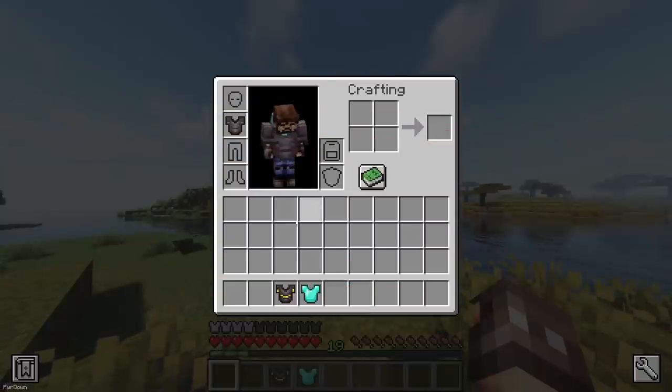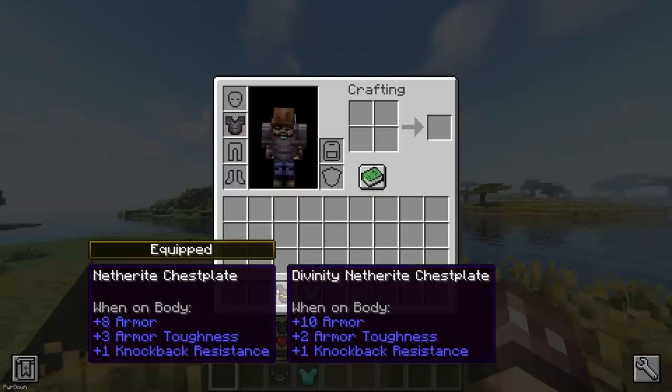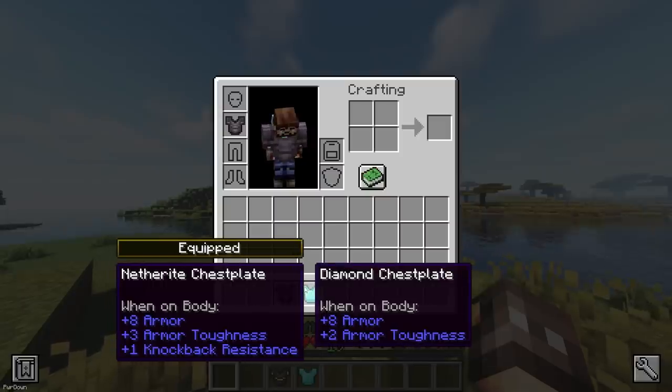A simple mod is Equipment Compare. When you hold Shift on an item, you'll see another tooltip appear which shows the item you have equipped. That way, you can quickly compare items without having to hover over them individually.